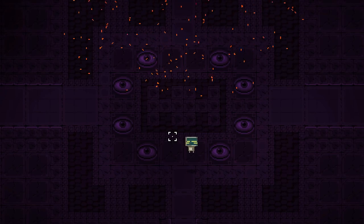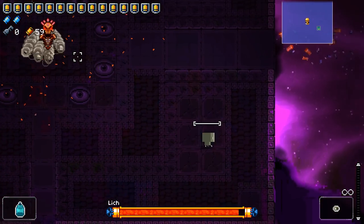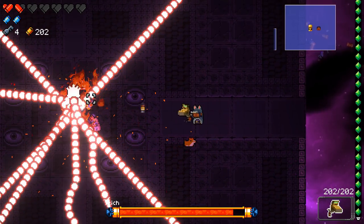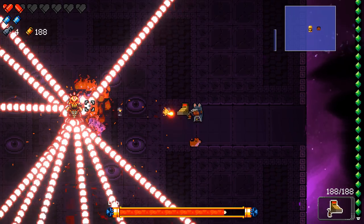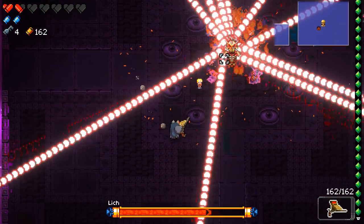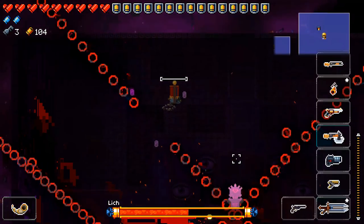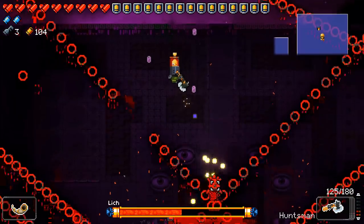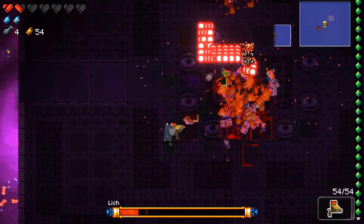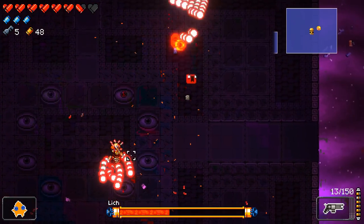Third phase: stand to the side or below the Lich, not at oblique angles — he has two attacks that launch high-speed bullets in those directions. One spinning attack is very easy to dodge. The other oblique attack with lines of bullets from all angles plus random bullets is harder and often blank-worthy. For the boomerang attack, dodge into it but be careful of it coming back around and hitting you from behind. For the Lich moving up and down spawning bullets to the left and right, just dodge through it, or stand exactly below him to avoid all damage while firing straight up.